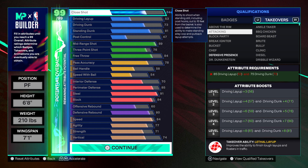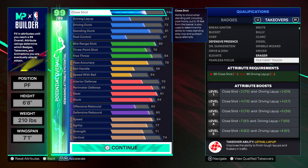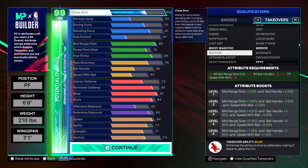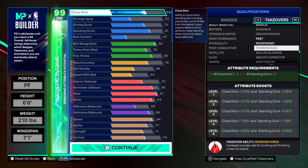For takeovers, you're getting Defensive Presence. I'm gonna show y'all which one I actually like on this build. You also get Midi Maestro, Mirror Pass, or Pickpocket 2 as options.